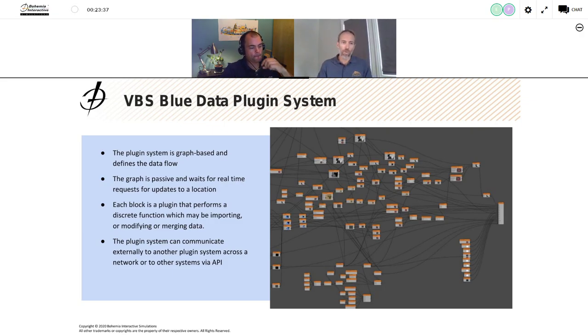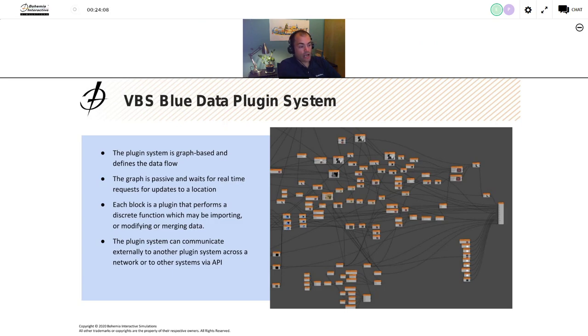The key point is all of this processing can happen at runtime, very, very quickly. When you see a VBS 4 scene load — trees coming in, roads digging into the terrain — that's this pipeline processing data at runtime. The plugin system can also communicate with other plugin systems; that's fundamentally how the VBS 4 client streams data from the VBS World Server. There are two plugin systems communicating between plugins across the network, and we can choose how much of the procedural generation happens between server and client.